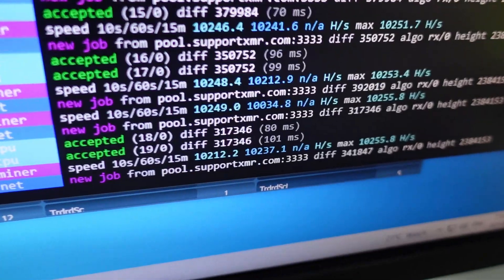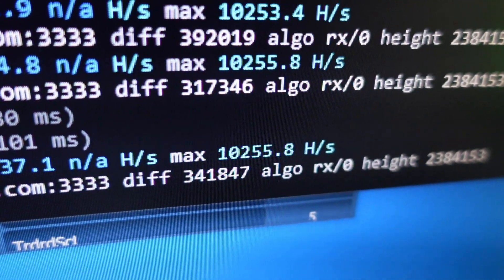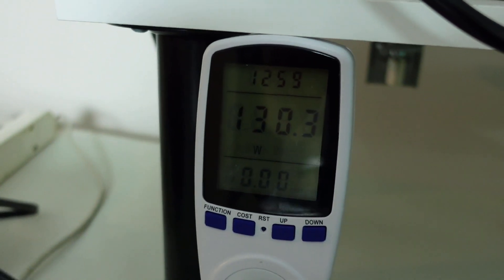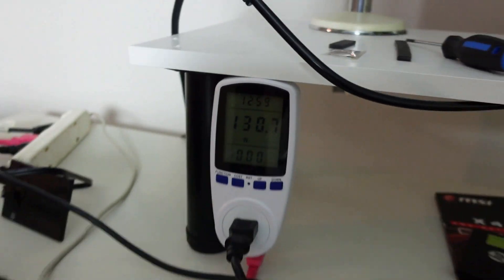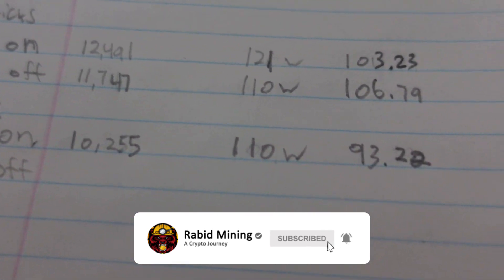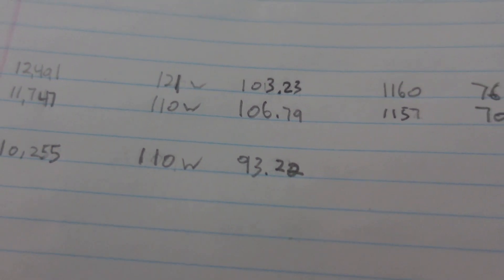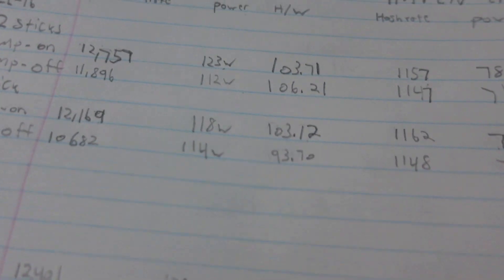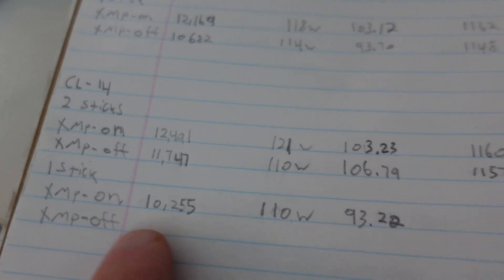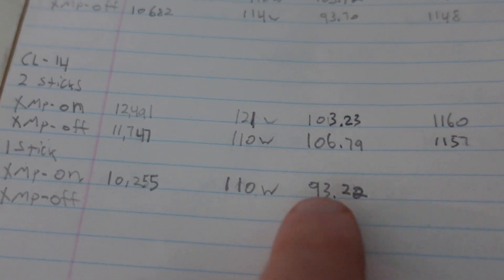CL14, one stick, XMP on at 3,200 MHz: 10,255 hashes on XMR at 130 watts total, so 110 watts CPU. 10,255 at 110 watts works out to 93.22 hashes per watt — our worst ratio yet. So CL14 with XMP on and a single stick is actually our worst performing configuration.